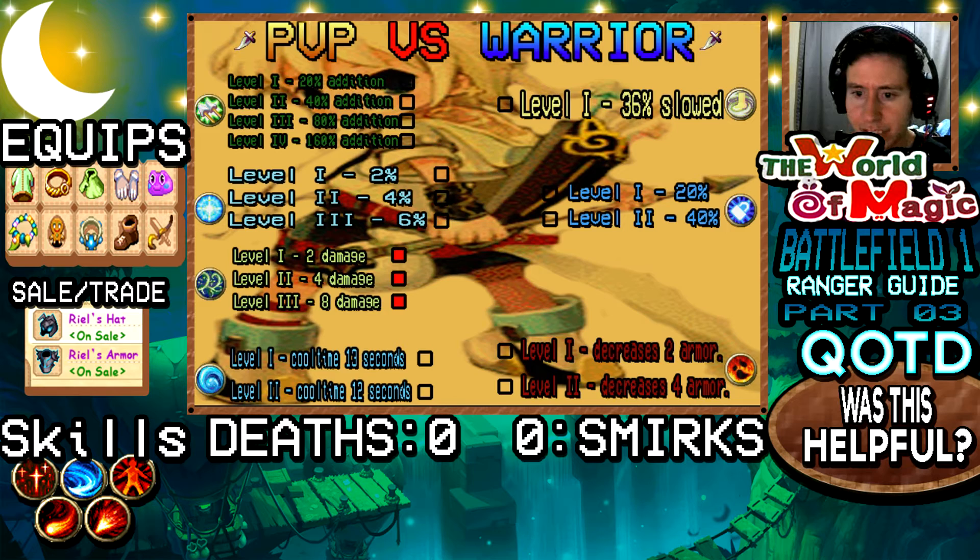Now we're going to be adding skill points to Double Shot, our main damage dealing move. I'm showing you the best skill build when you're up against a Warrior, and after this I'll show the cheap alternative for those who can't afford Double Shot IV, which costs around 30 to 40 million depending on the seller. We're adding 4 points into Double Shot, giving you Double Shot IV. Double Shot IV only works well if you have at least a plus 9 longbow. A plus 8 longbow with Double Shot IV will do decent damage, but not as much. So if you're going for Double Shot IV, make sure you have a plus 9 bow.